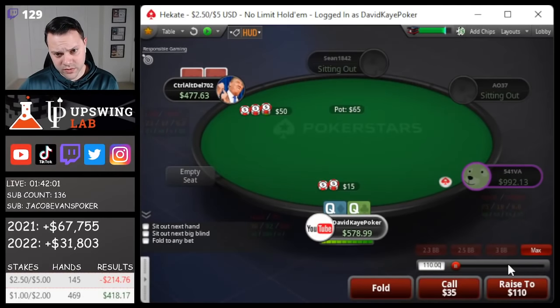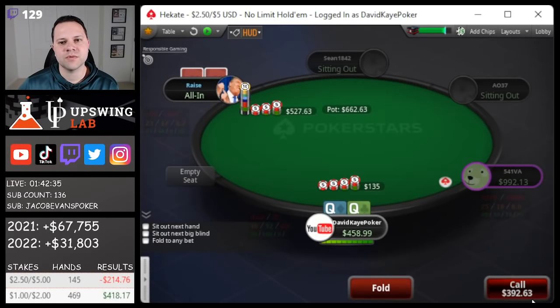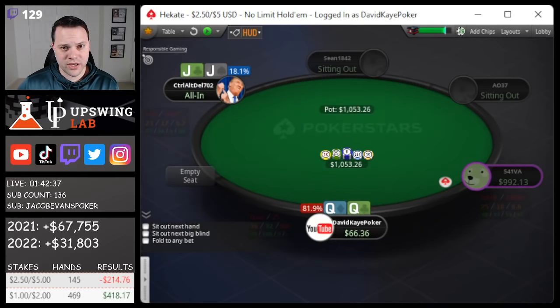Open queens, get 3-bet, going to 4-bet. Once we do this, we would call off for about 100 blinds. He jams, we call — queens versus jacks, just hold.